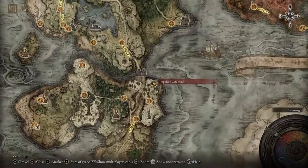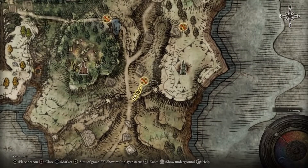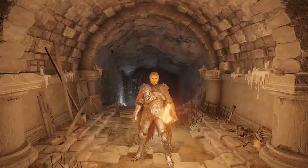To get up to this catacombs, you just sort of come down here to this grace right here, and there's a spirit spring you can take up, and then I just ran all the way up this way and around — and that's how I got here.